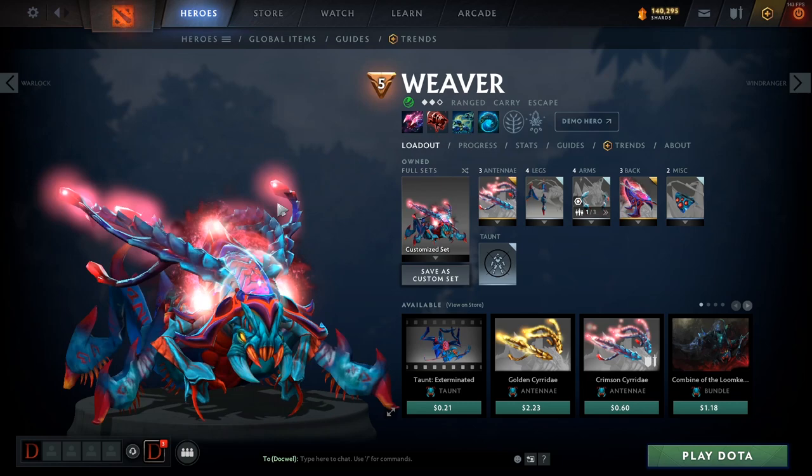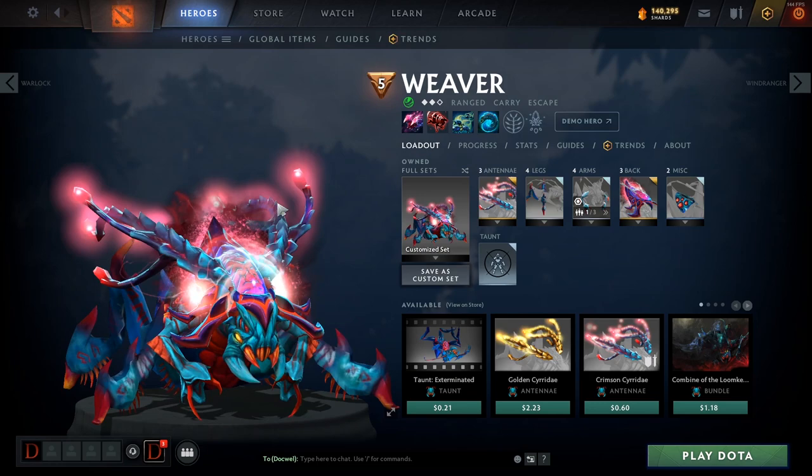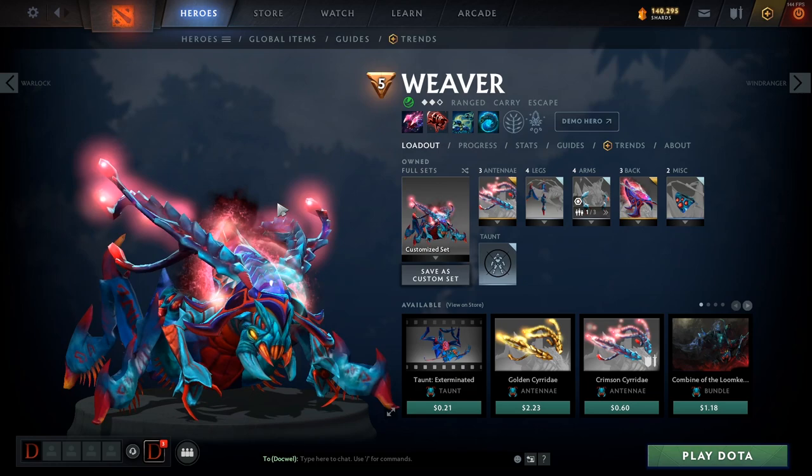Hey everyone, Docwell here, and welcome to another one of my Dota 2 Hero Guides. Today we're going to be taking a look at Weaver. Weaver is a carry 1 position hero, has been played in some other positions relatively recently because of the Aghanim's Scepter build, but we're not going to focus on that — we're just going to focus on the traditional Weaver, which is a carry 1 position hero.